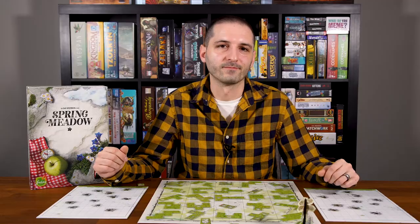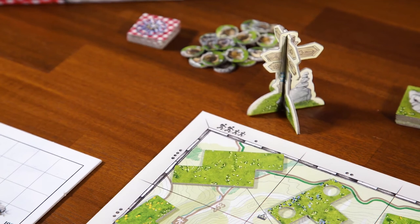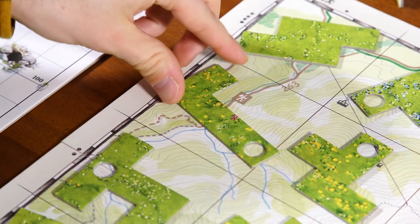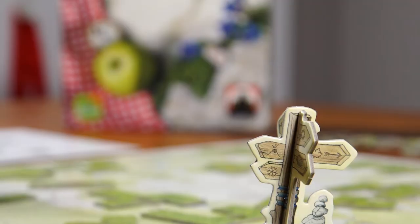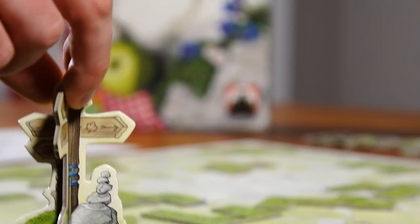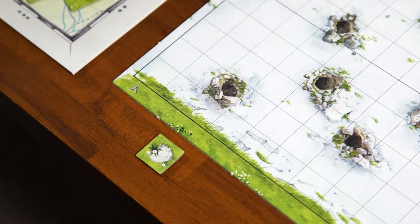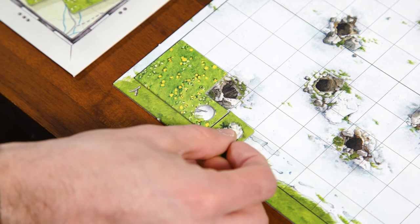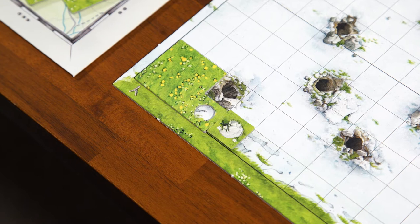On your turn, you pick one tile from the row or column that corresponds to wherever the signpost is. On the first turn, you pick from those five tiles. After placing your chosen tile on your personal mountain board, you move the signpost to the next spot, signifying the end of your turn. Then it's the next player's turn. The second player would also place their compensation rock tile on their first turn, then their turn is done and play returns.